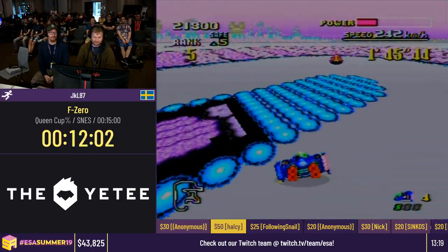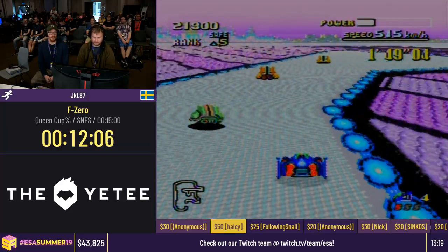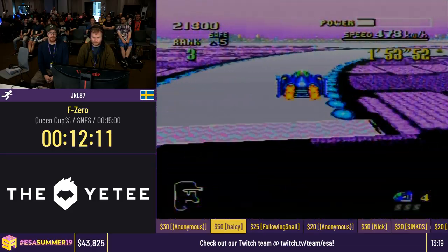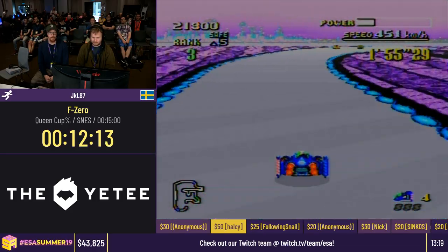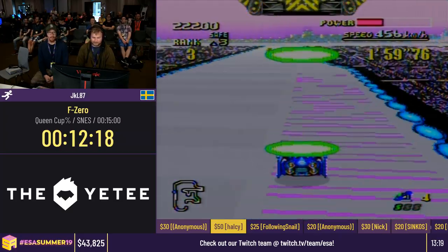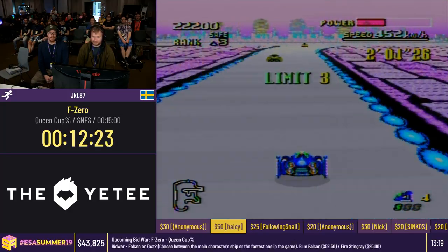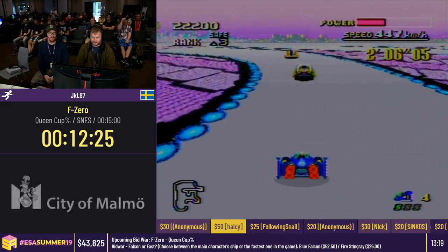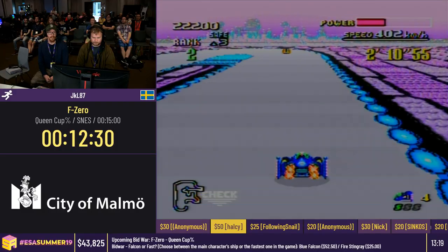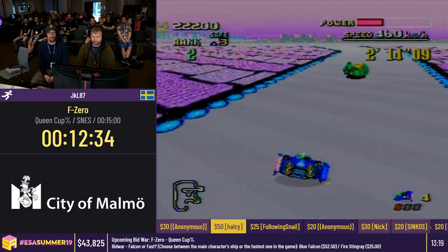Now we see a mechanic of the Grand Prix where you have to finish in a certain place to not be eliminated. We are in trouble. The CPUs can be really rough in this game and they're not giving JKL a lot of luck right here. As you can see it's saying limit three, and on the top left you can see safe three, which means he needs to be at least third place in the next round or he'll be eliminated.